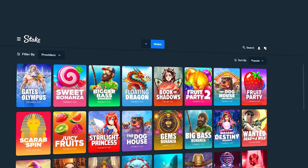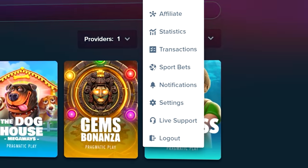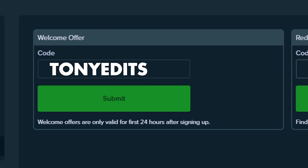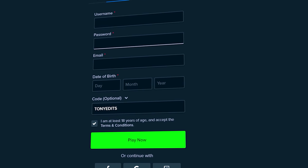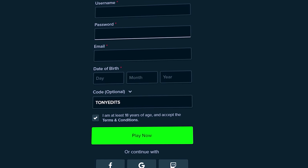Before we get back into the video — if you decide you want to sign up on Stake and you are above the age of 18, feel free to support your boy. Go to settings, where it says Offers, and type code 'TonyEdits' in the welcome offer box, or when registering there's a dropdown that says 'code optional.' That'll instantly unlock you a 10% rakeback — money back on every single bet you make.